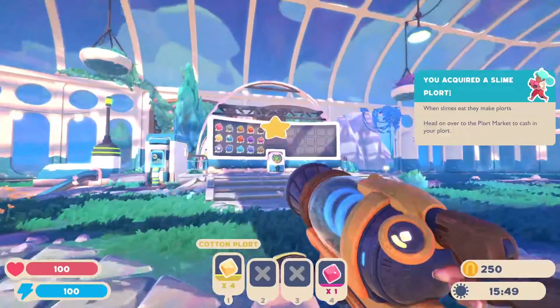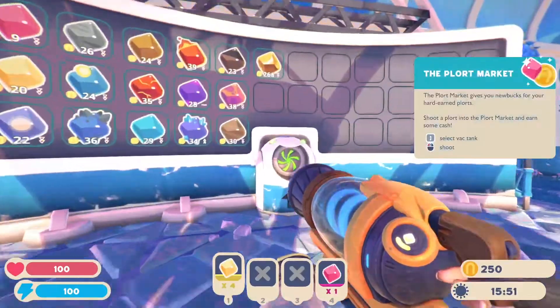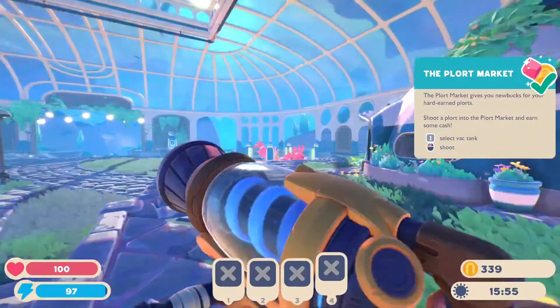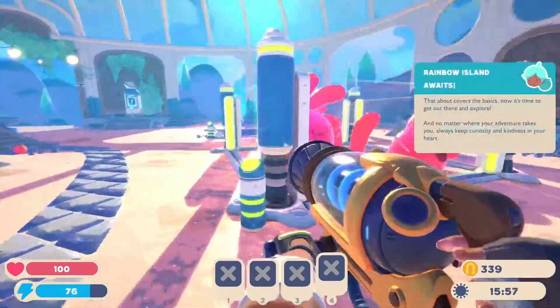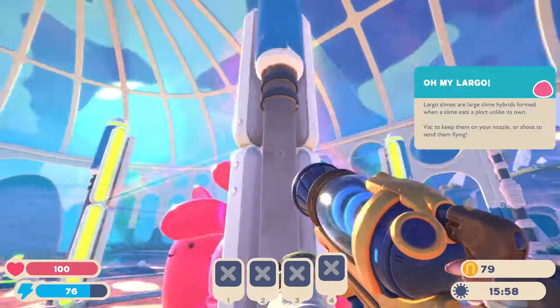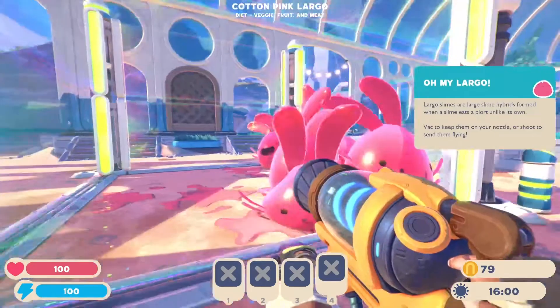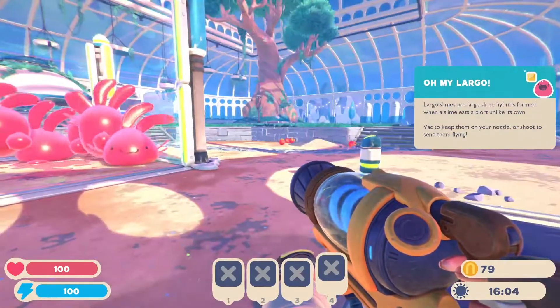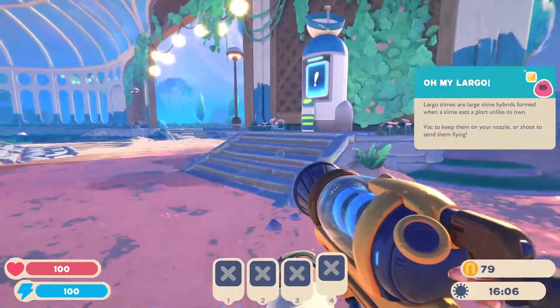This is the plort market — this is where you make your money in this game. It's pretty much just selling the products that you're farming. Before I leave, I'm going to make these walls higher just because the Largos are so big that they can escape the small corral pretty easily. We're going to do that to block it off and prevent them from escaping when I'm out.